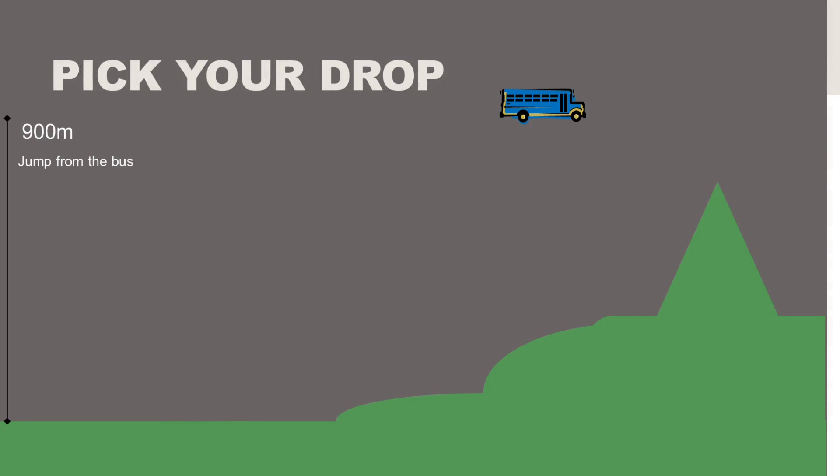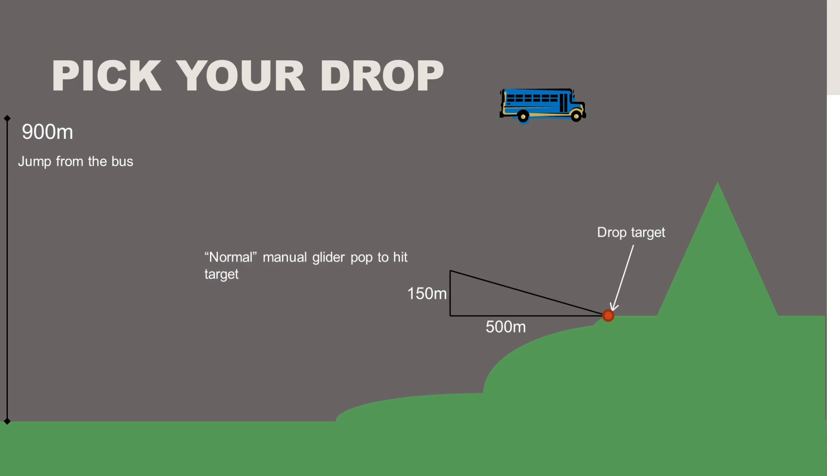So let's pick our drop. At 900 meters high from the top of the battle bus, we could use that full 522 meters of glide distance if we popped roughly as shown in this image. The drop target is right at the top of the hill below the foot of the mountain. This normal manual glider pop would get us to the target with no trouble at all — and again, 522 meters is roughly our travel on that one.